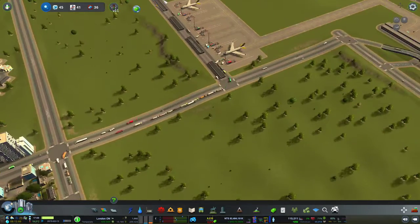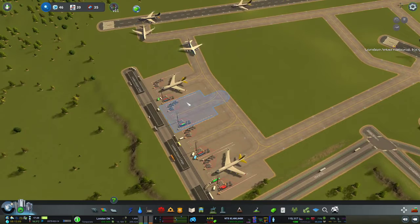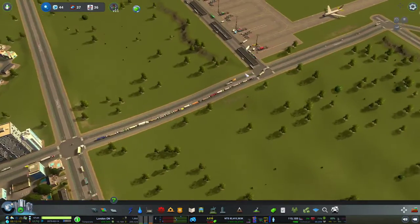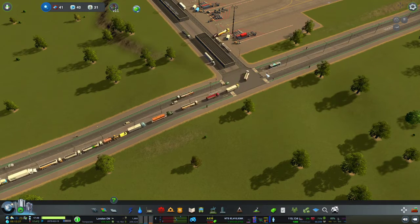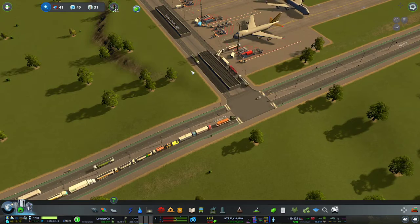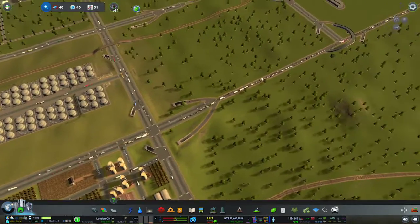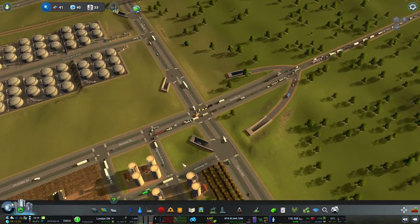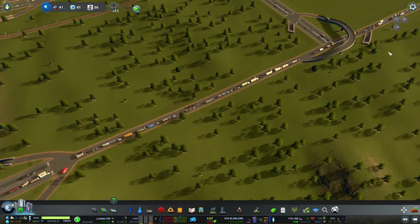That is working out exactly the way I wanted it to. We've got cargo planes bringing cargo by the masses — I don't understand why they don't just go over to these other gates; they're just piling up on each other. This intersection is looking good. This one is a bit problematic still, but it is moving — there's a silver lining to the situation.